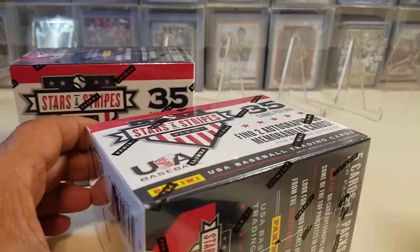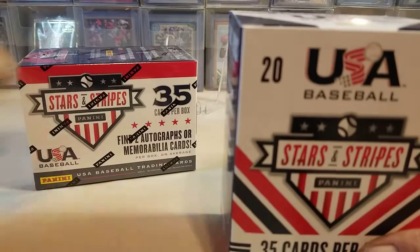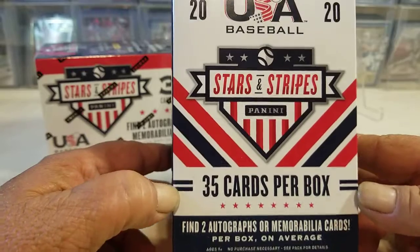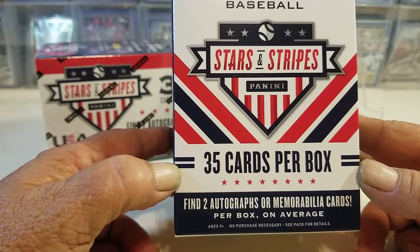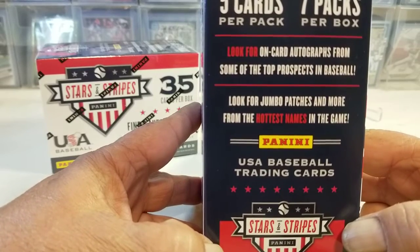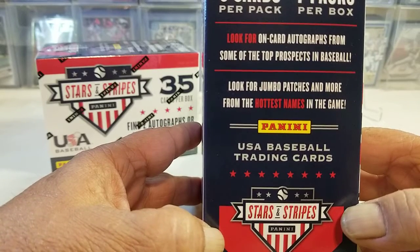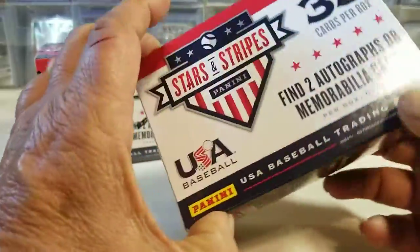Let me go ahead and cut the plastic off of them. I'm gonna get these Panini labels off of them and get a better look at the box. If you haven't done so and you're a first time viewer, go ahead and hit that subscribe button and ring that notification bell for all the upcoming videos. Basically you get 35 cards per box and you'll find two autos or mem cards. Generally it's one of each but sometimes you find two autos. I have not found two mem cards or two relics in one box but there's always a first. Five cards per pack, seven packs per box.